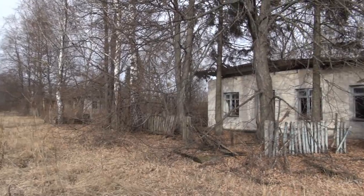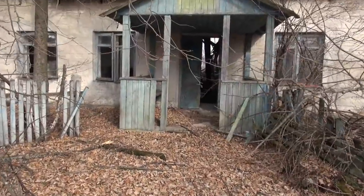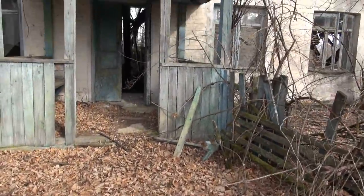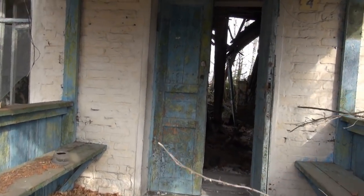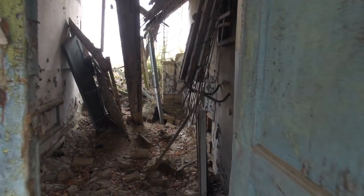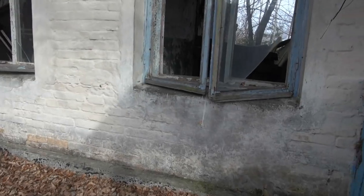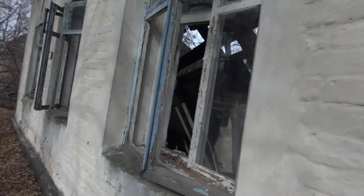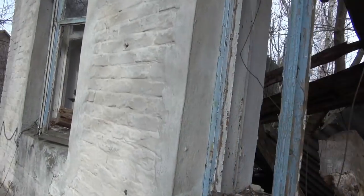Let's start with this building coming up on the right. Looks kind of neat from the outside, but as we're moving closer to the inside, we can see that doesn't look too good anymore. Let's peek through the door nevertheless. Well, nothing much left, I guess — just the roof collapsing. And if we look into the other windows, that's not much better. That's probably some asbestos in there. Not much to see, let's move on.